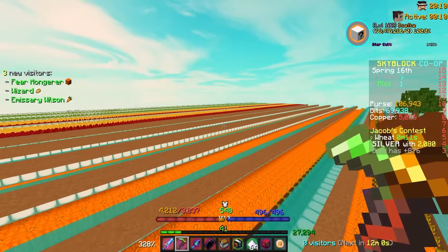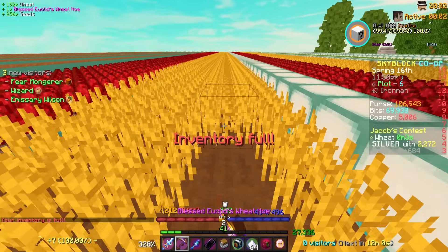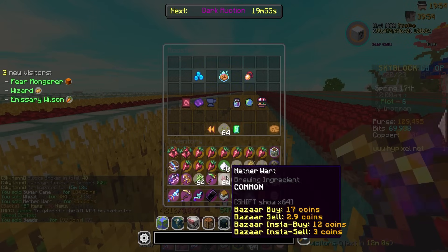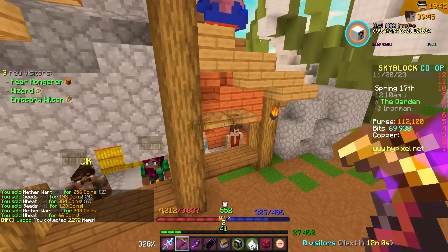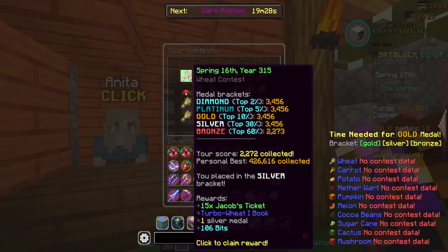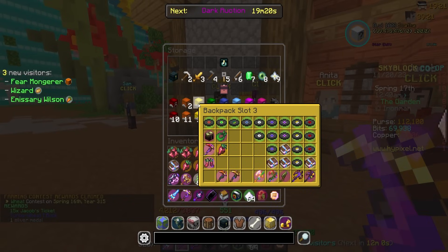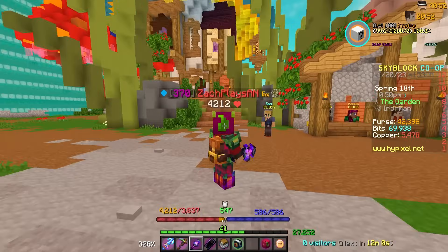Wait — an admin just gave himself wheat with like ten seconds left in the wheat contest! I was top zero percent in wheat with two thousand wheat collected and he trolled me so hard. I actually had diamond with only four people in the contest — top zero percent — but he changed his mind and took it away. With 3,400 he got the diamond. Rest in peace that clip — truly tragic.